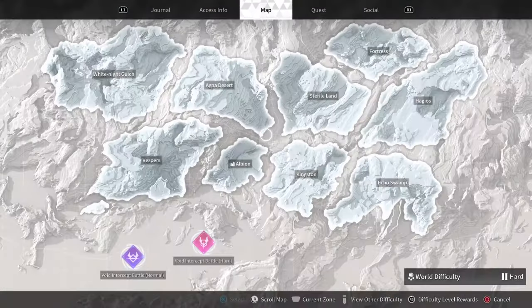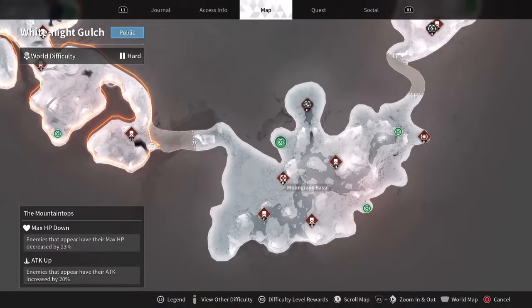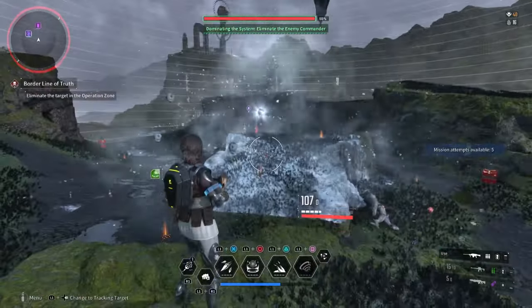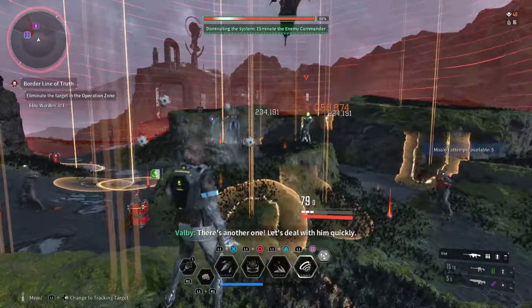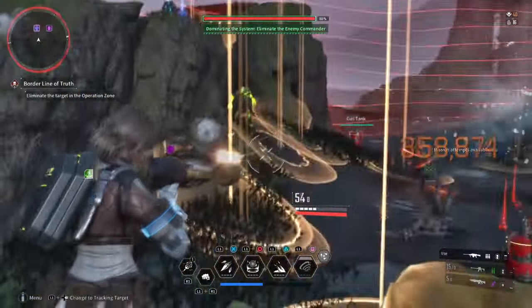The first method is to go to White Knight Gulch, the mountaintop, and then select the Borderline of Truth mission located near the bottom left of the map. This mission can be done on both easy or hard, but I found easy to be faster overall. This mission will spawn three elite enemies who all drop consumables after being defeated, and it takes about 2 minutes to complete, give or take.